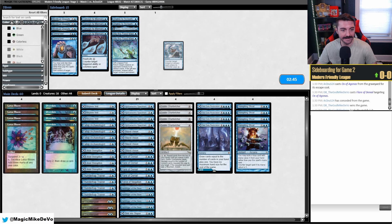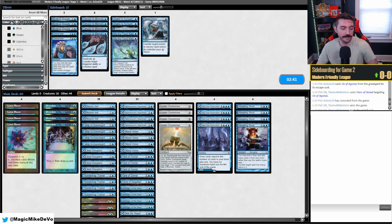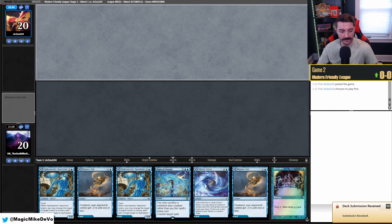So against Dredge, I guess we'll take a Flusterstorm just to counter all their Cathartic Reunion potential. Nothing else is really good here. Maybe they bring in some artifact hate for Charbelcher, so we'll play around that. I think we're actually just going to run it back — we'll think about it game three if it gets to that.